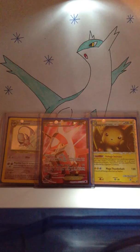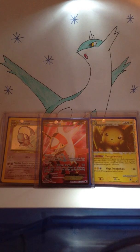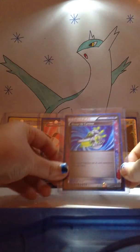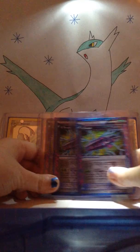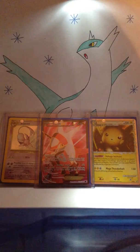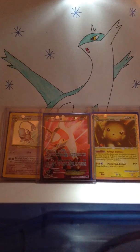I only have one A-spec from Plasma Freeze: that is the rock guard A-spec — now two of them. Moving on to Plasma Blast, I have a scoop up cyclone, three G scopes, and a G booster.